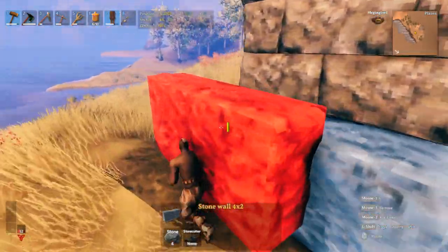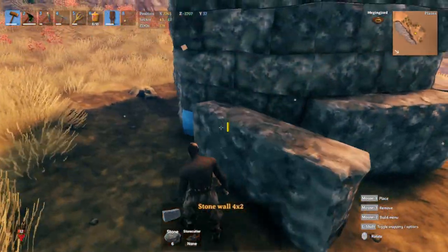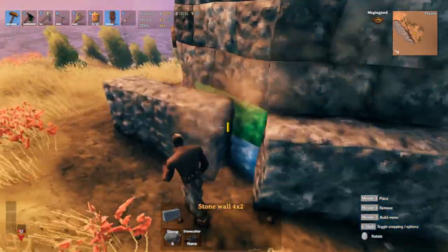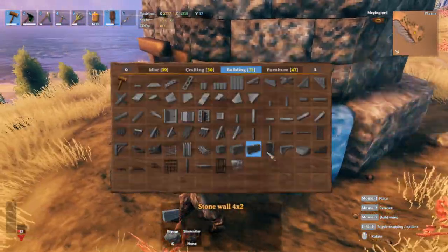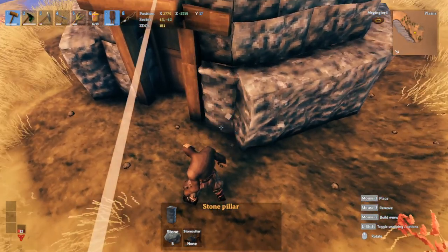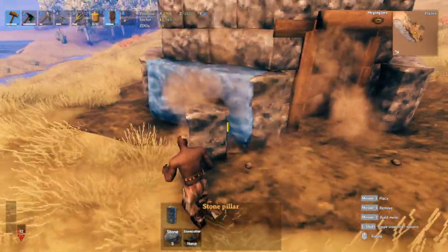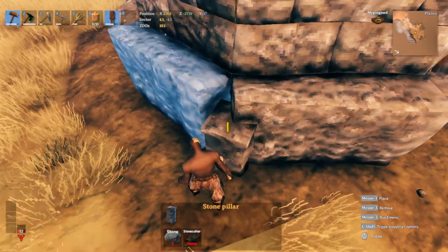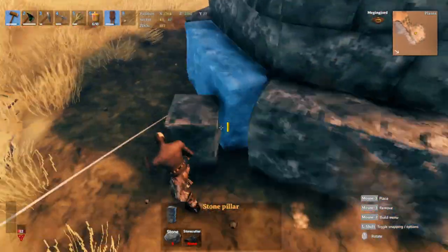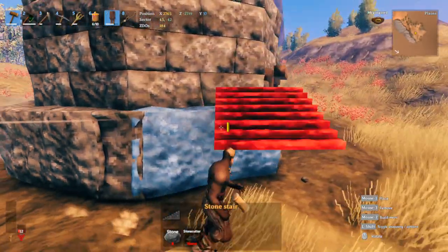We're going to switch over to our stone stairs to add a bit more detail, but before we do that let's start with our column first so we can clean the edges. I'm just going to rotate it — snap it like this, front like that — and do the same for the other side, and in between. Just basically fill in all the gaps all around the build, then switch over to our stairs.